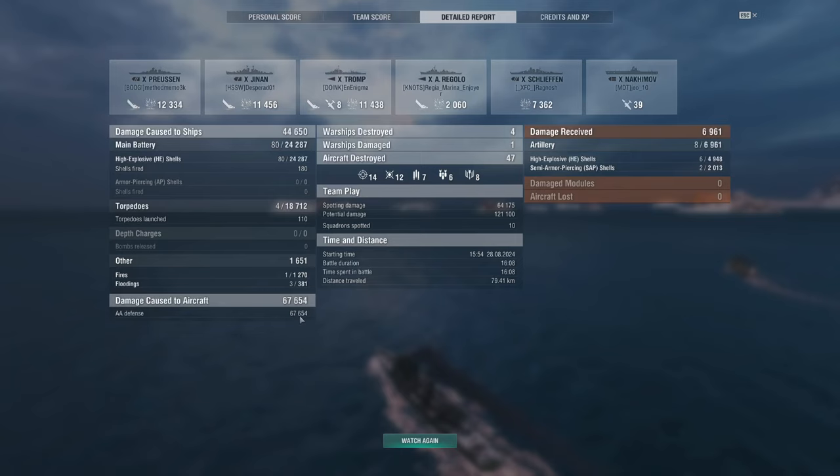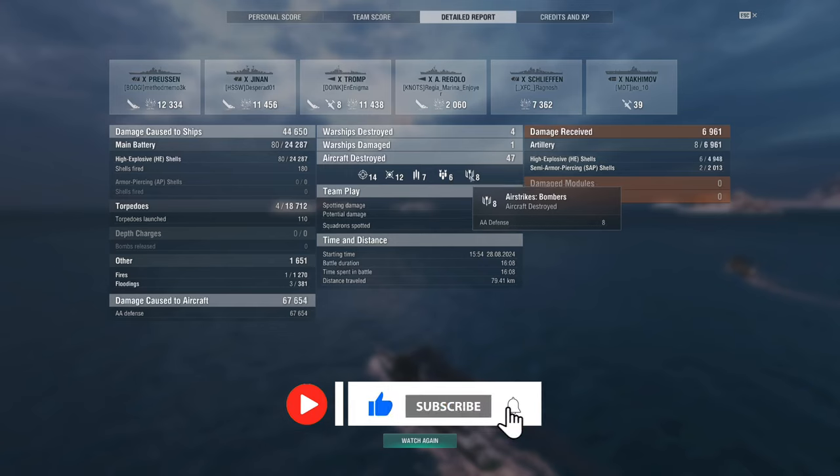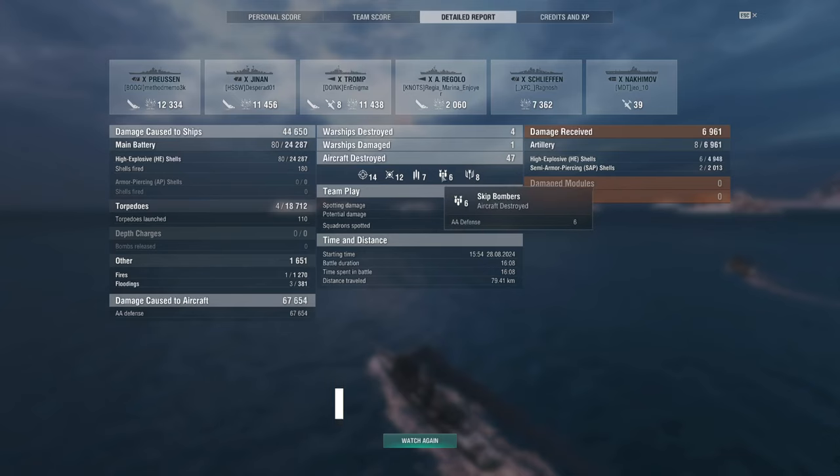Torpedoes are okay. Damage with guns — we killed some: the Rigolo, the Janan, Tromp. Yeah, we killed two destroyers. Not much potential damage spotted, but we were spotting. We did a lot of damage just by supporting with AA. Look at all the planes we shot down — eight bombers, that's from the Tromp. We should literally count damage for that. A lot of planes shot down and a lot of spotters. So anyway, hope you guys are doing well. If you see me out there, say hi. Until next time, stay safe and we'll see you soon.